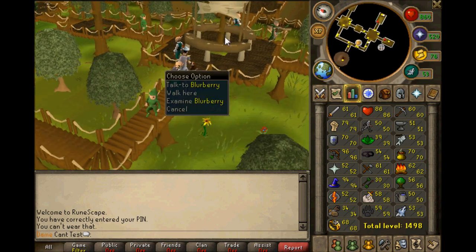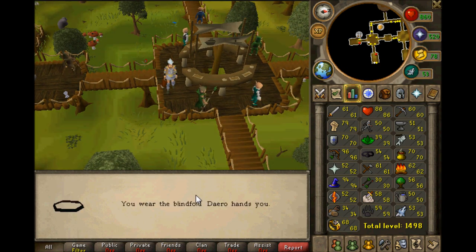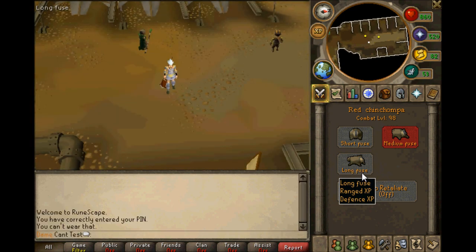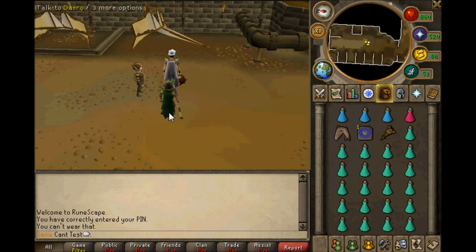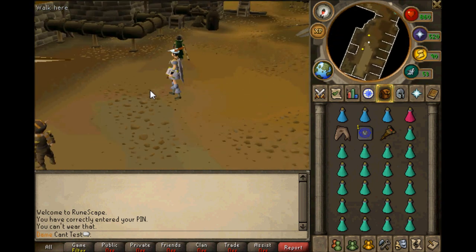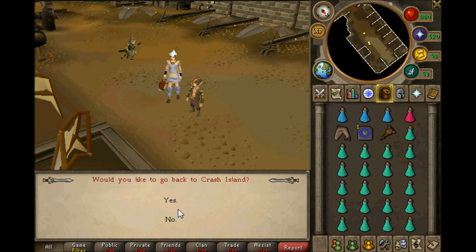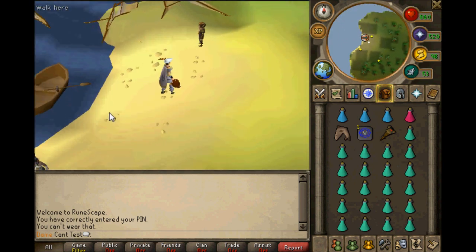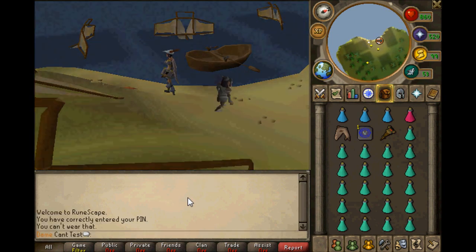You can get 400k-plus range XP an hour here, and it's probably the best place in the game for hitpoints and defense XP as well. If you set it to the long fuse you get range and defense XP — half range and half defense. You run into the bar, travel with this guy. If you're a pure and don't want the extra XP, just use the travel option and don't talk to him — you'll be fine.